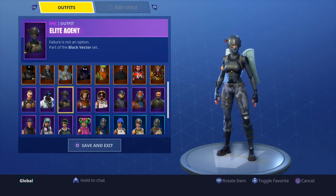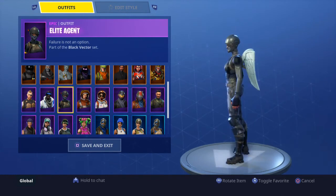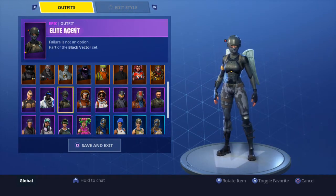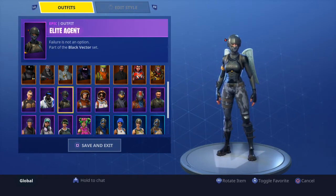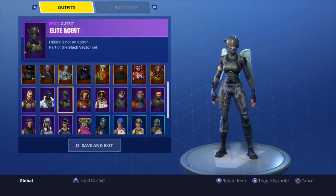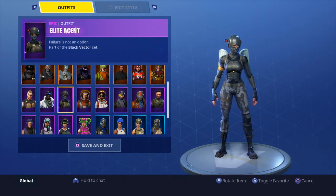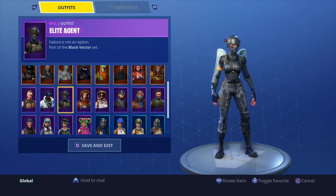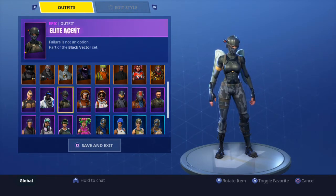Elite Agent — I like this skin. I think this is season three; it's pretty nice. I used it a lot during season three because I got it pretty early on and liked showing off that I had it. I like this skin because it's just plain — not some colorful skin. Think about it: sitting in a bush versus a Dark Voyager, it's basically unnoticeable.